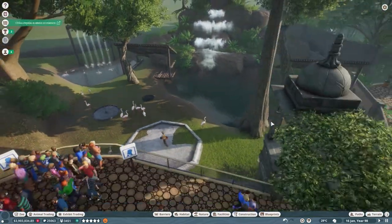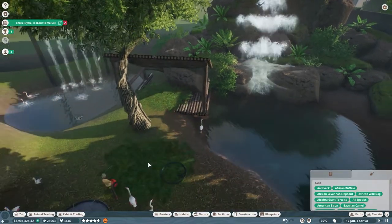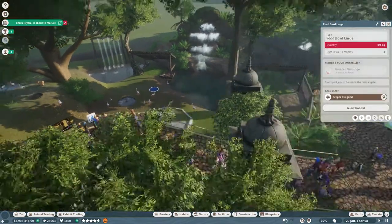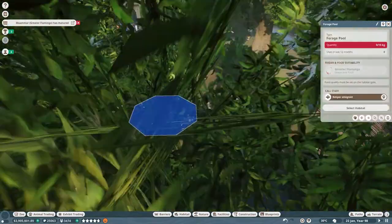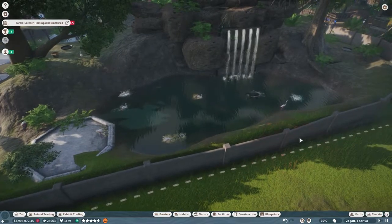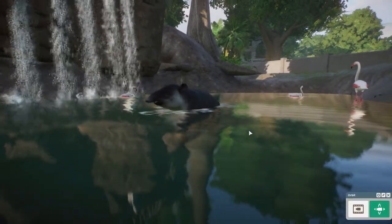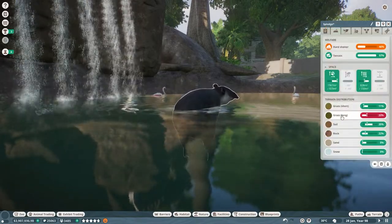Let's squirt them into the environment a bit to make it look like it was always meant to be there, again with a nice tree. They should probably have two of these shelters since there are a lot of flamingos. Oh — here's our tapir! Look how cool this dude is — he's swimming with the flamingos. This habitat is meant for him so he should be pretty happy in here.